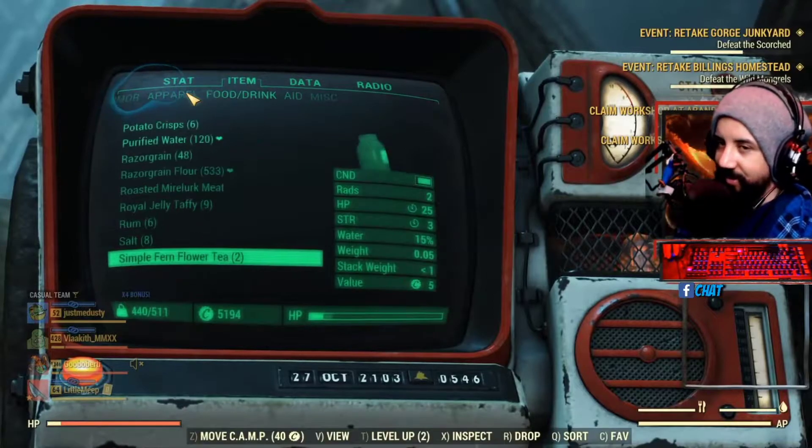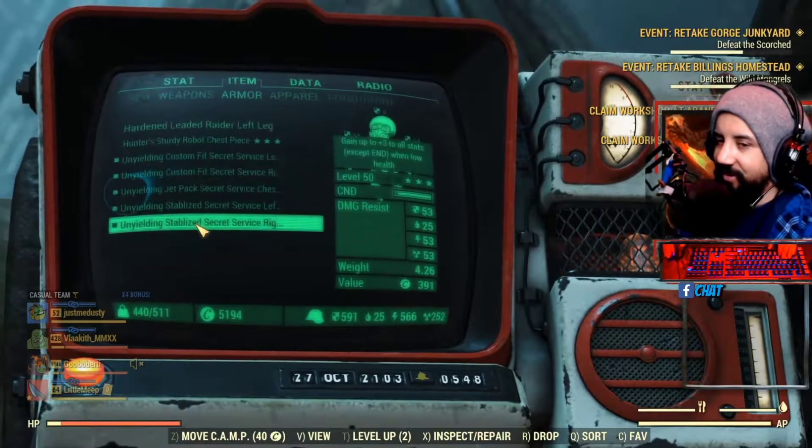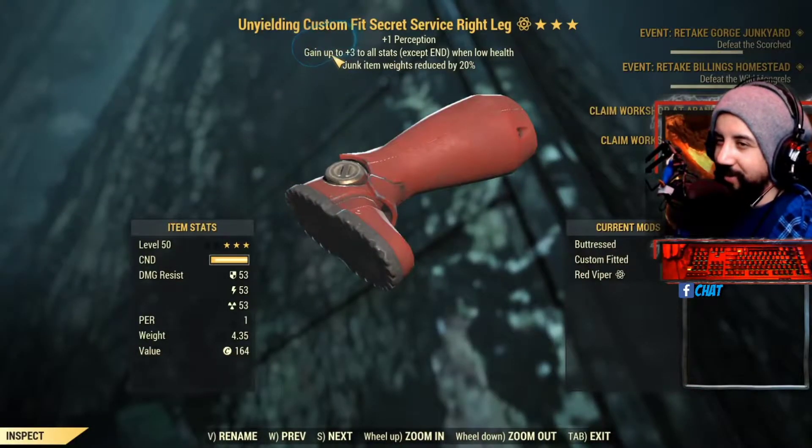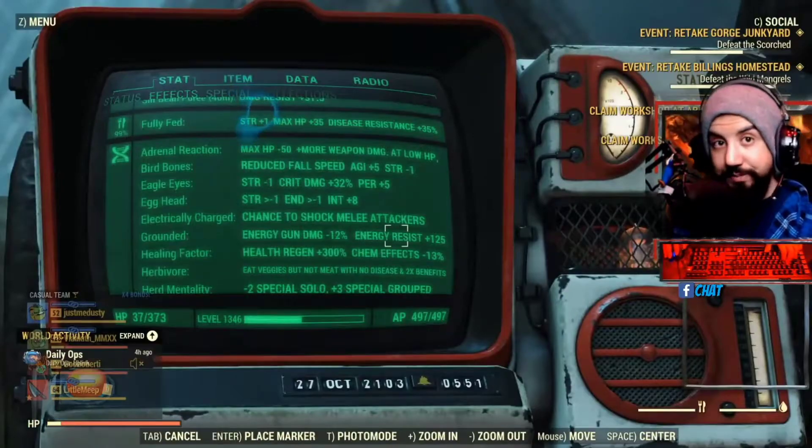And now for another thing that's good. Unyielding armor — gain up to plus three to all stats besides endurance when at low health. Whoa! Including intelligence, which gives you more XP.